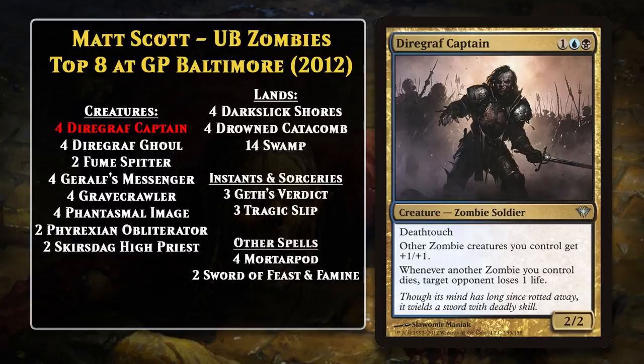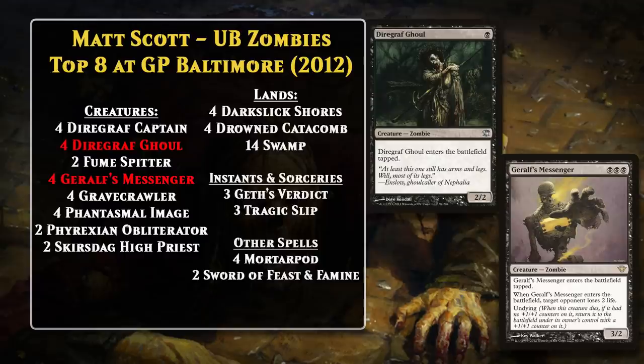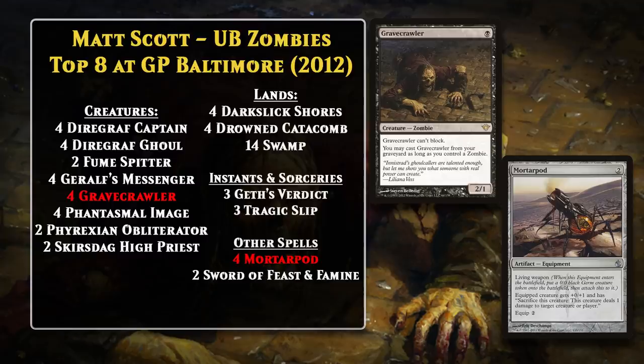The other major zombie payoff in the deck was Gravecrawler. This one-mana 2/1 couldn't block, but it could be cast from your graveyard if you had a zombie in play, and Matt's deck had about 20 zombies, so that was just going to be the case most of the time. Remember Gravecrawler, because it's going to be a card that ties a lot of these different zombie decks together. The deck could just win with an aggressive curve-out, since it had access to powerful aggressive zombies like Diregraph Ghoul and Geralf's Messenger, but it also had a secondary plan that could really abuse Gravecrawler's recursion — putting Mortarpod on it. You could sacrifice it a couple of times every turn to finish off your opponent if they managed to clog up the board.